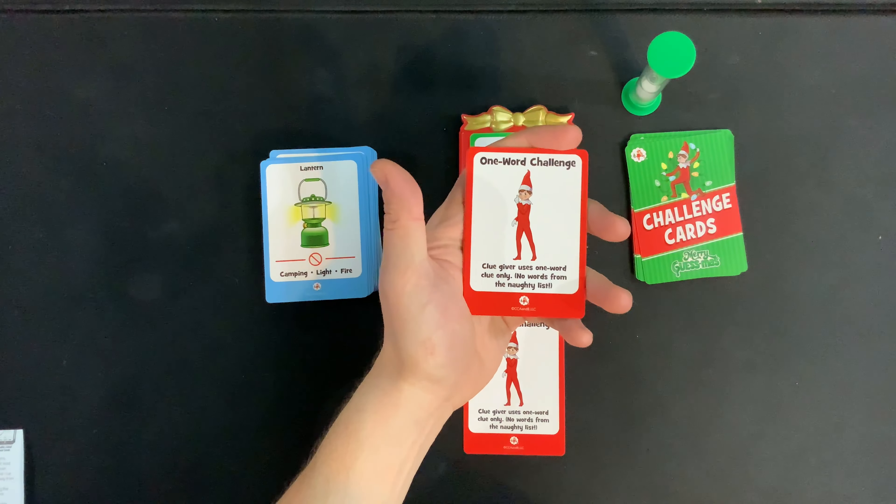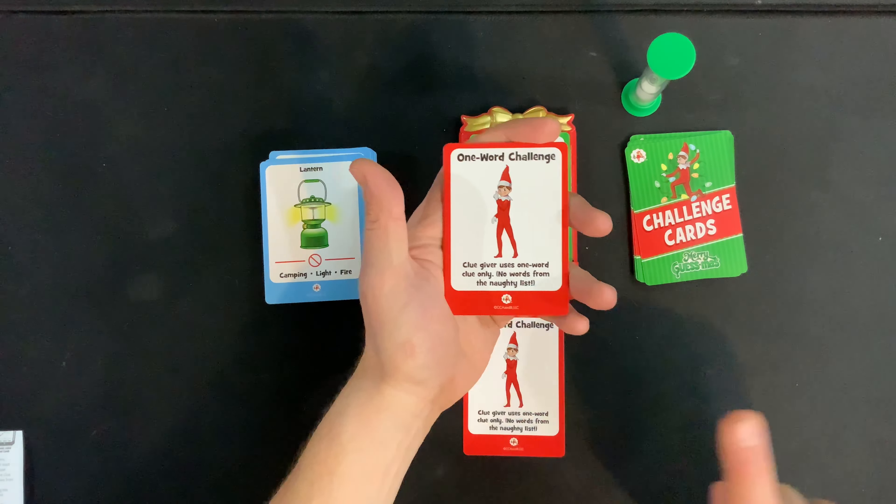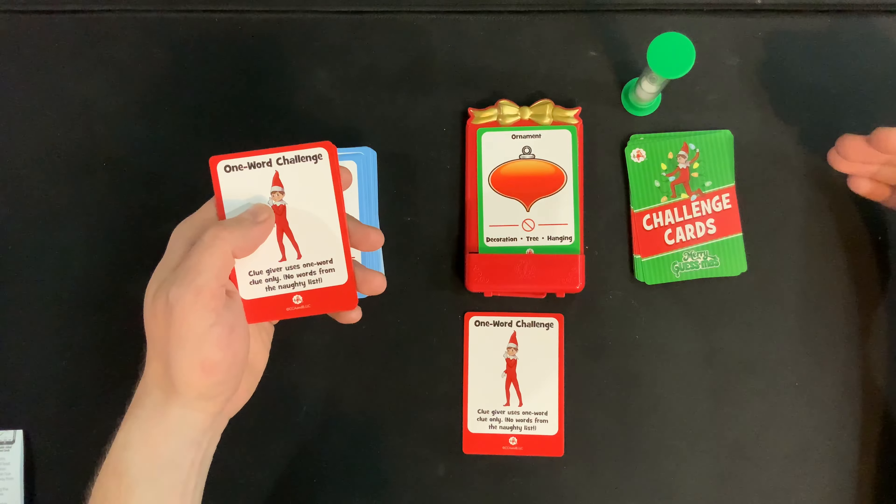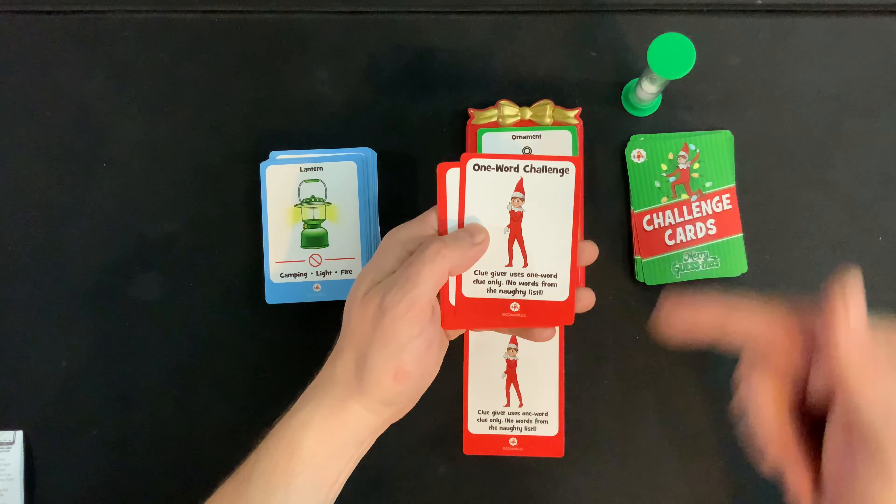There are four different challenges in the game. First, we have the One Word Challenge — the clue giver is only going to use one word, and no words from the naughty list either. The naughty list consists of the three words listed on the bottom of the card, which are typically great clues to help someone guess the present, but in this instance you can't use them.